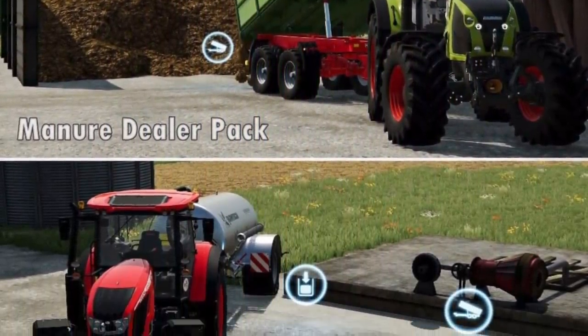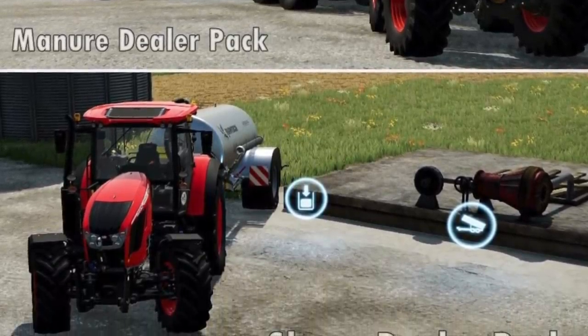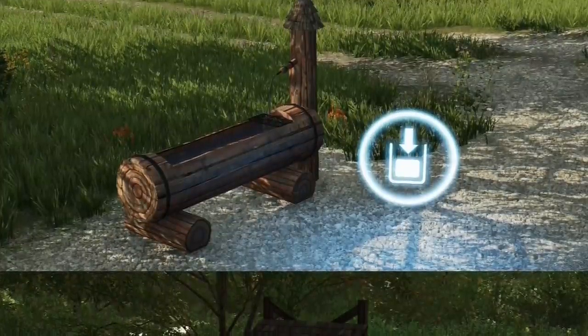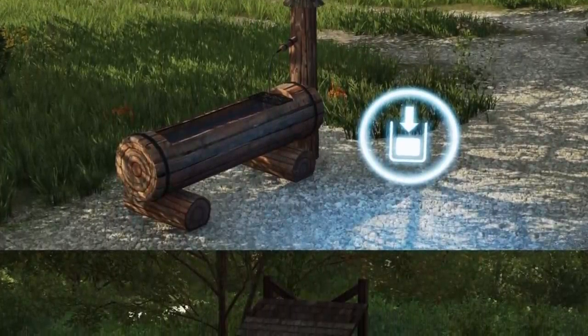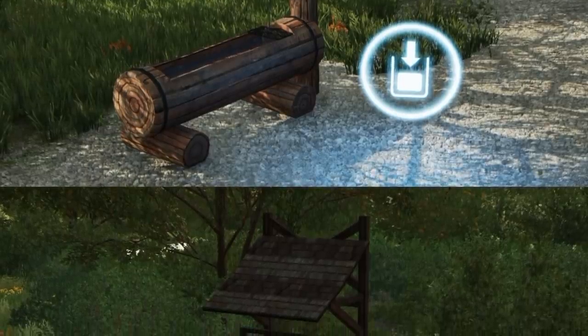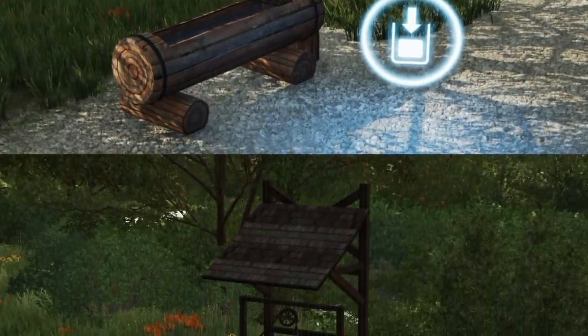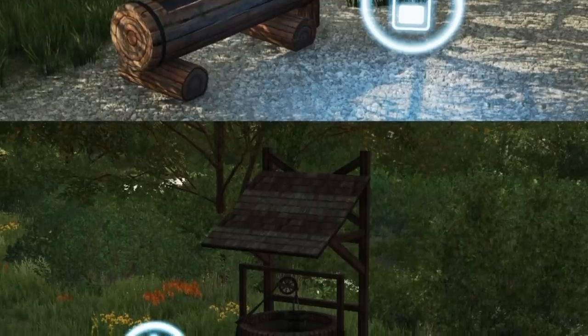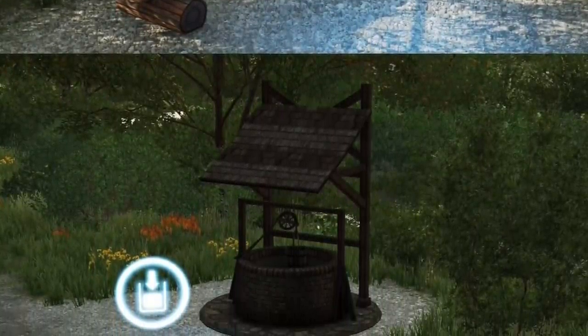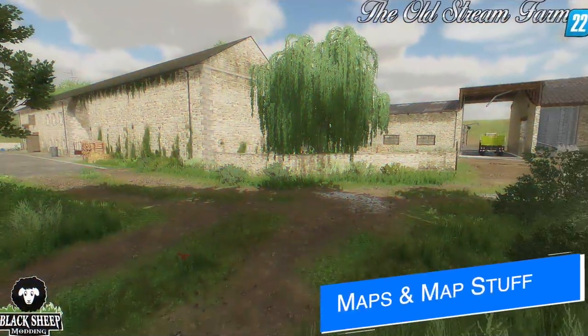Puma 145 has a handful of mods hopefully soon available for all platforms — their very popular manure dealer pack and slurry dealer pack, both from FS19, as well as a few water purchase points. All these mods are with Giants right now for testing. Puma says they were submitted 10 days ago on December 3rd, so the wait time appears to be either much longer than originally thought, or he just hasn't updated the status. Either way, I'll keep you guys updated.